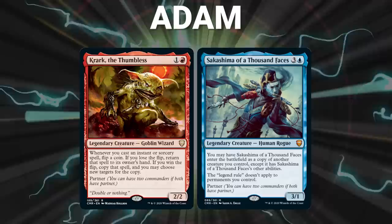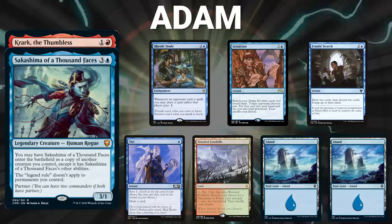In this game, we once again have Adam piloting Crark and Sakashima. His opening hand contains a Rhystic Study, Intuition, Frantic Search, Opt, Wooded Foothills, and two Islands.